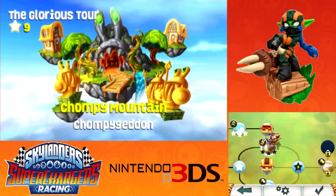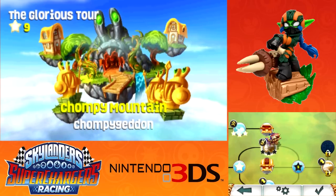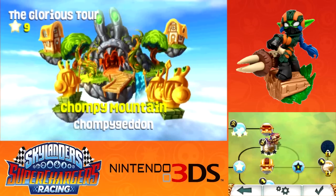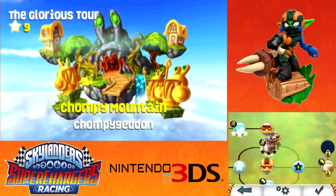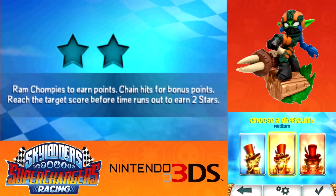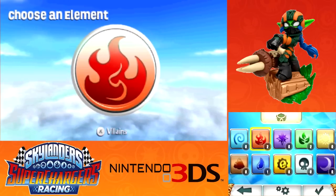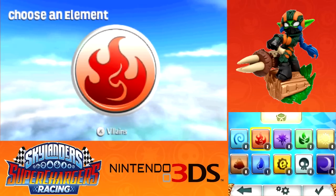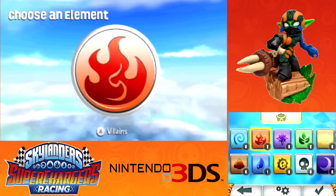The first level here is Chompy Mountain. We've been to this area before, but this is a different kind of race — actually it's more of like an obstacle course with its own objective. The mode here is Chompy Geddon, and I'm gonna play on hard mode because it's really not that hard. I do have to scan some characters in because they leveled up on the Wii U version from playing yesterday, so I'm gonna skip ahead a little bit.